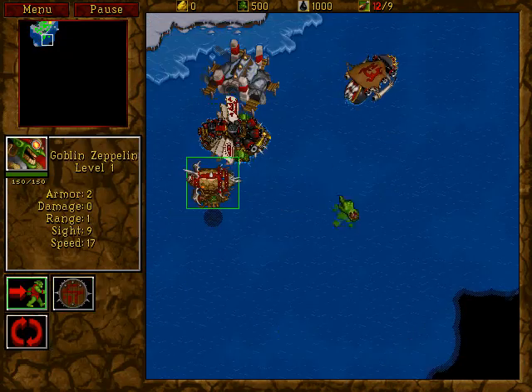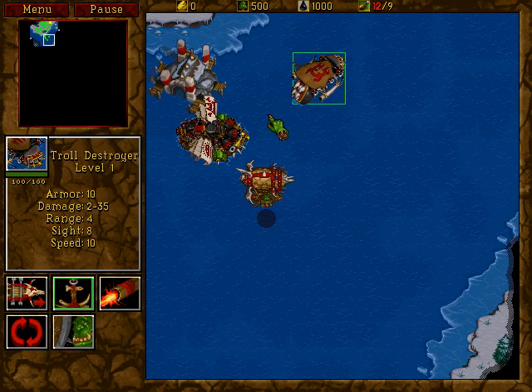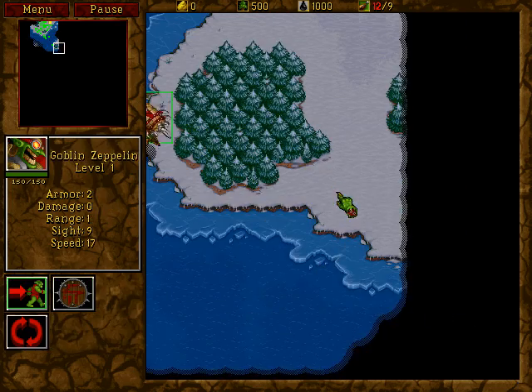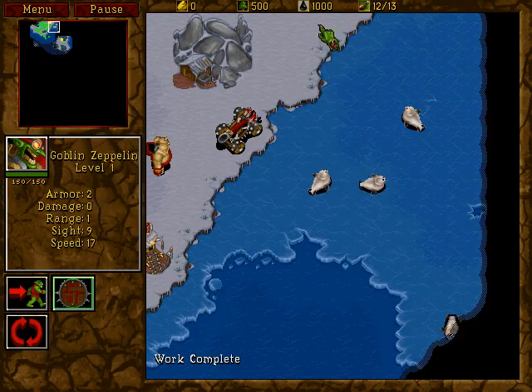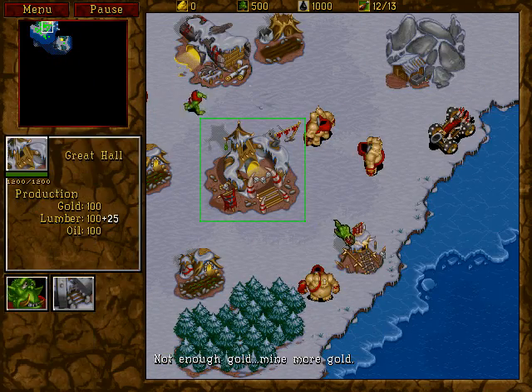Alright, so we have a Zeppelin, and we now have Ogre Juggernauts, which do a shit ton more damage. They're almost way better than Destroyers, except for the fact they cannot hit air, which isn't a problem right now, I think. There's another gold mine right here, and yeah, these ones aren't going to go anywhere.